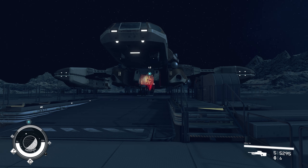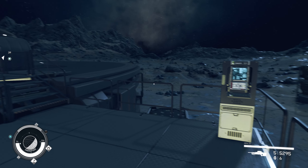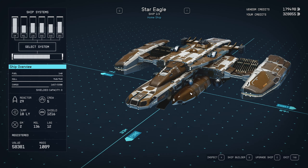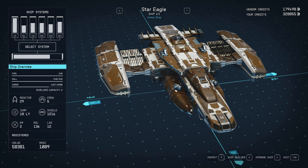Welcome back. We're just going to do a short little tour of the ship that I just got. This is free — you get this by completing the Freestar Collective faction quest line. It's called the Star Eagle.